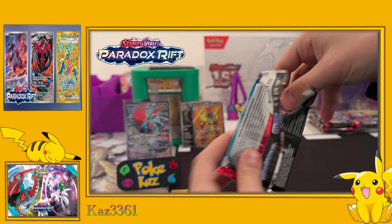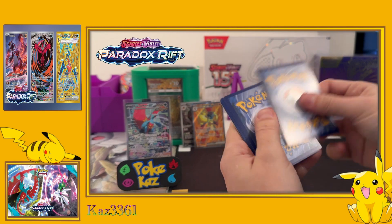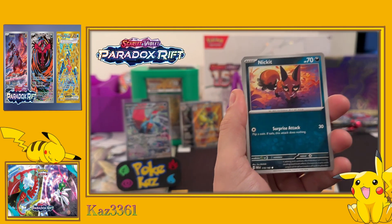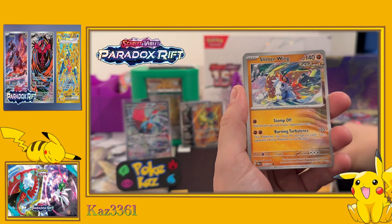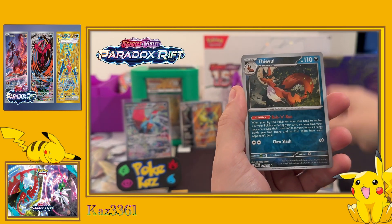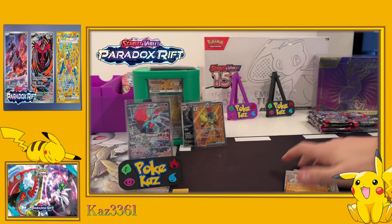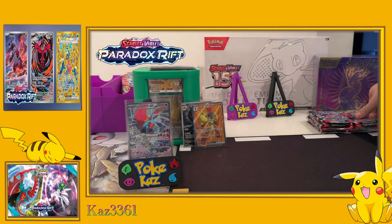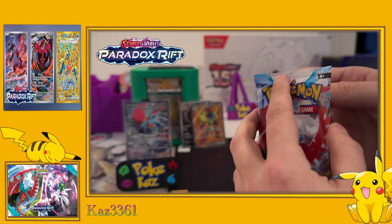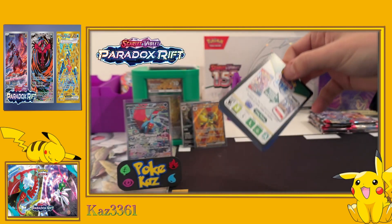I would really like to showcase that Exploud card. Kicking off with steel energy - Onix, Flittle, Nickit, Klinklang, Slitherwing, Ferrothorn, Cursed Duster Beware, Thievul, reverse Blipbug, and holo Garganacl. The Garganacl is another one that has a full art version - it's quite a wild one but it looks really effective. I really enjoy the full arts from this range.